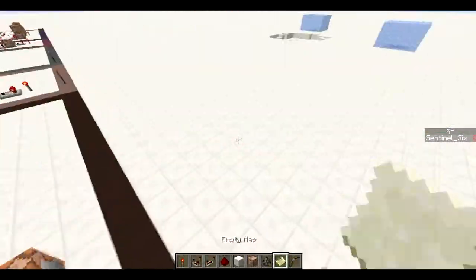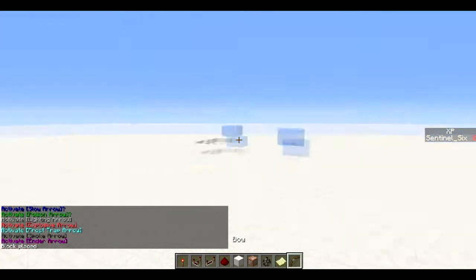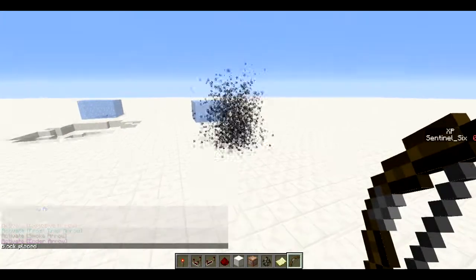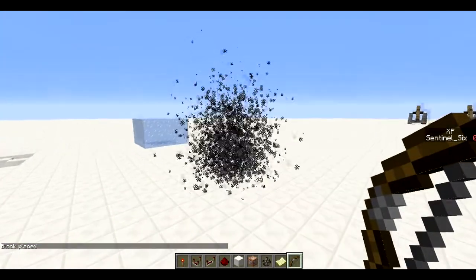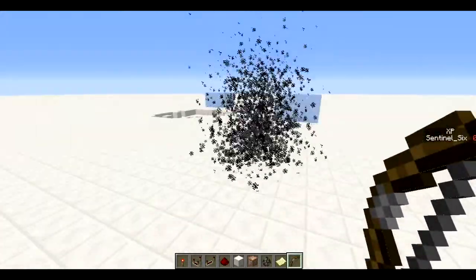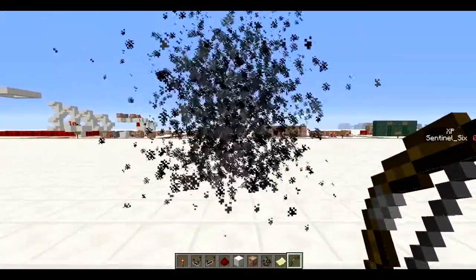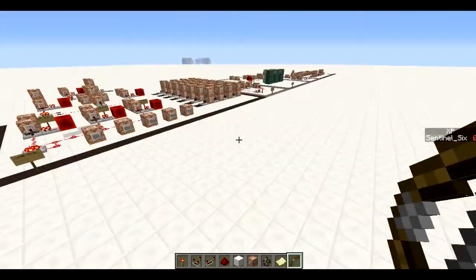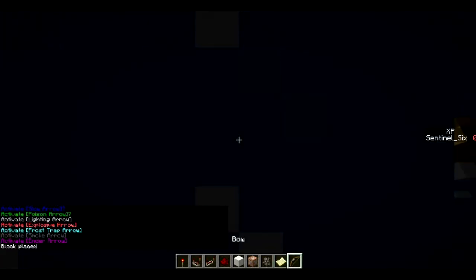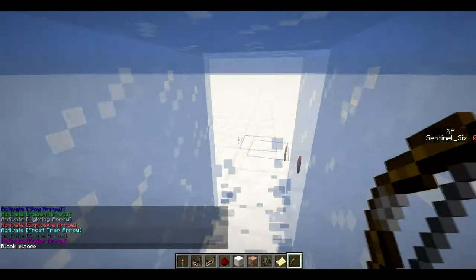Next, the smoke arrow. It's basically like a smoke bomb — there's a lot of smoke around the place you shoot it, to make people unaware of where they are or where you are, because you can barely see through it. And if you just pick it up, it all goes away.